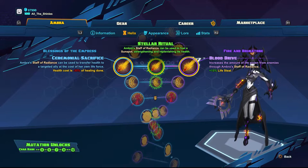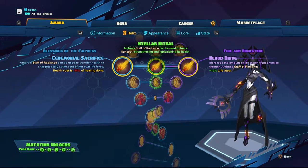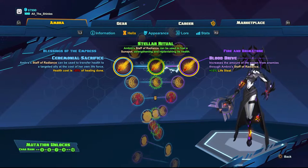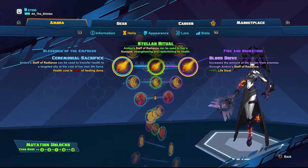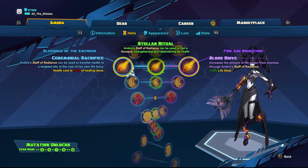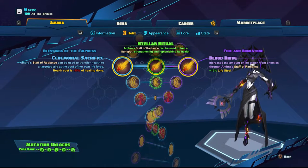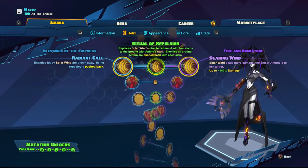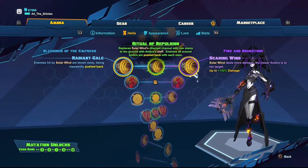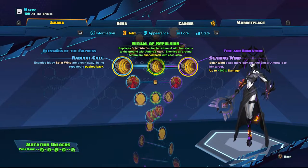Level 3 I go with Blood Drive on the right to increase my Lifesteal from my Staff. You could just as easily go left for Ceremonial Sacrifice to heal your allies more, but I prefer the Lifesteal because I play this really aggressively and I need whatever help I can get to stay alive. Level 4 I go with Searing Wind, increasing the damage of Solar Wind the closer I am to the enemy.